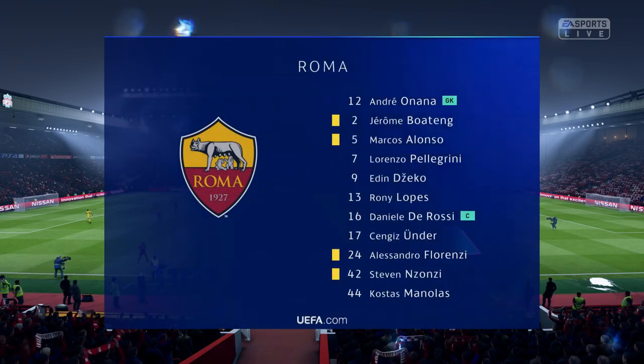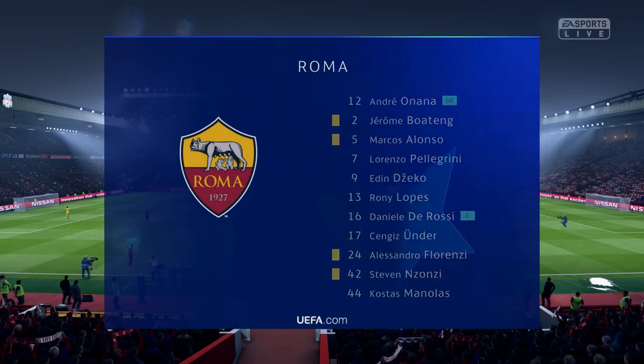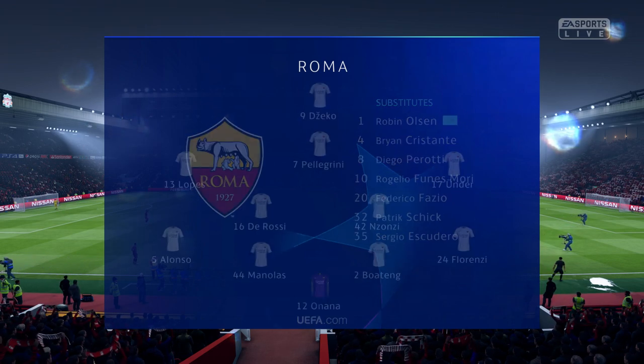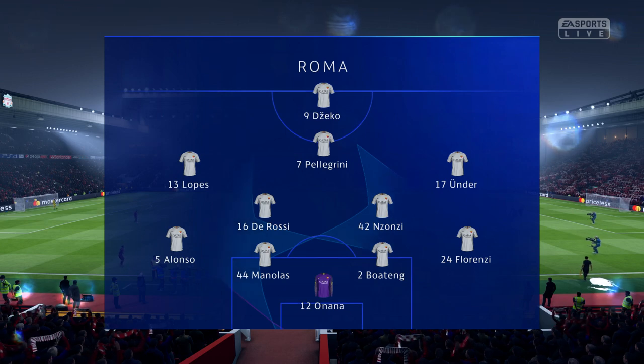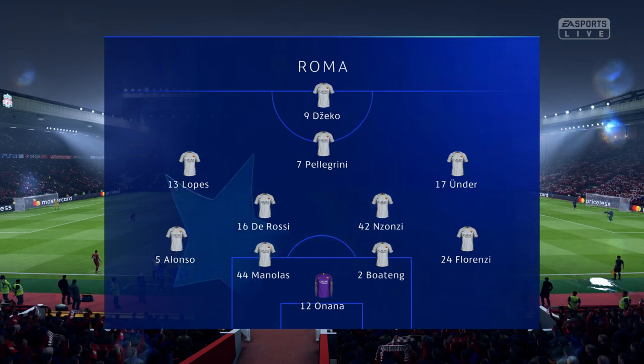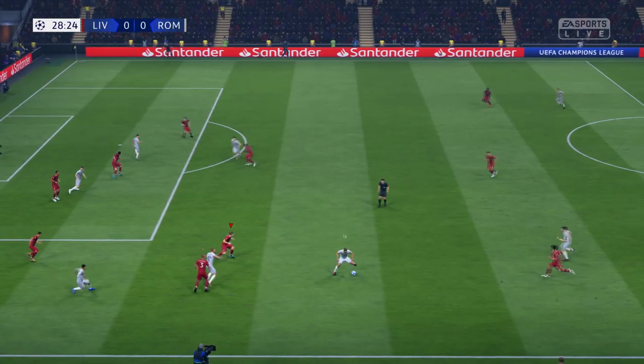And Roma's line-up — would you call it 4-5-1, Lee? I really like this formation, Derek. 4-2-3-1, really. The two central midfield players supplying support to a three ahead of them, and then a lone striker with a number 10 just behind him — Daniele De Rossi.